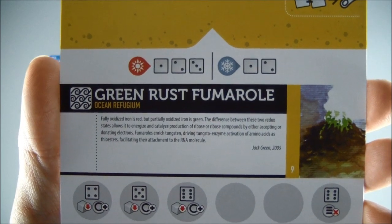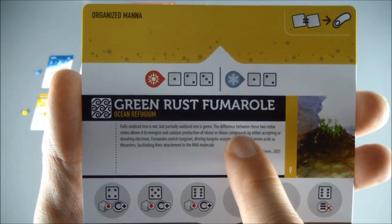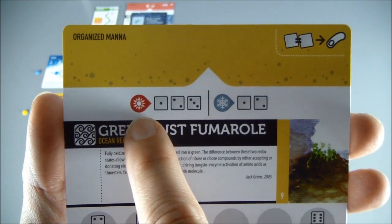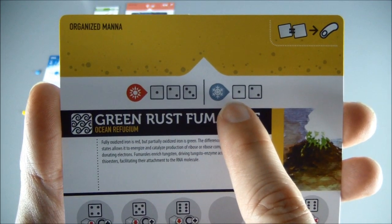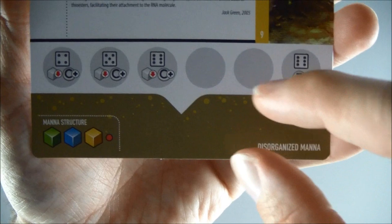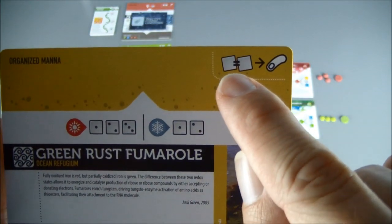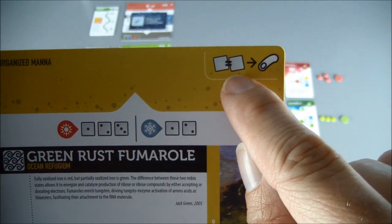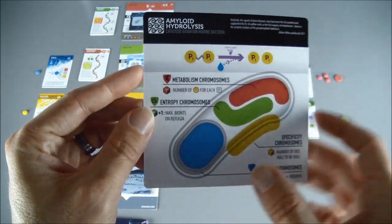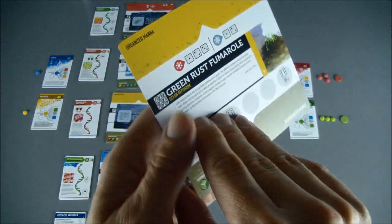Then you have the name of the location — the Green Rust Fumarole — and you can see it is an ocean refugium, with flavor text on each card. This represents a warming era, and this is a cooling era. Depending on which era we're in — if we're in a warming period, rolling a one, two, or three will take disorganized mana and bring it up to organized. In a cooling period, only a one and a two do that. Also, every card has this symbol: if you roll doubles, you have the option to turn this card into an organism, which means we'd turn it over. You would transfer anything in the organized mana area onto the back of the card. We'll show you that in detail when it happens.